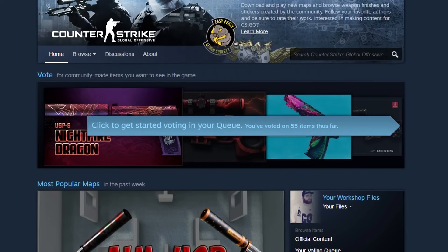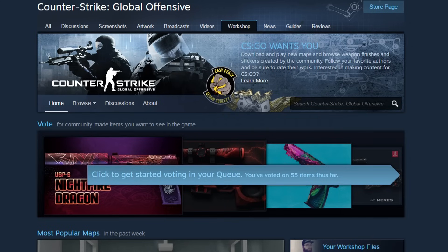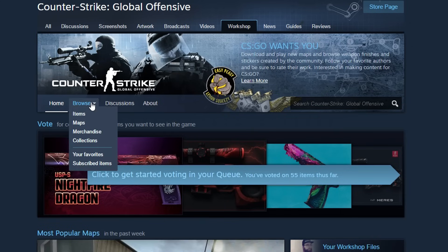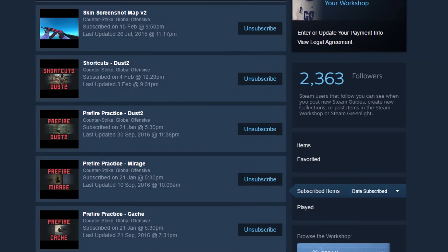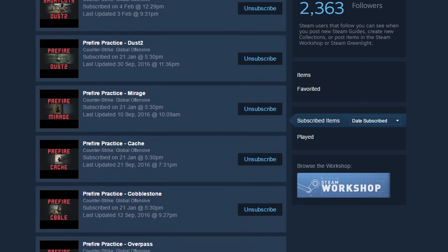Your first step is to unsubscribe from all the maps that you don't play. Go to this page, which I will provide in the video description, move your mouse on Browse and click on Subscribed Items. From here you can unsub from all the workshop maps that you're not interested in anymore.